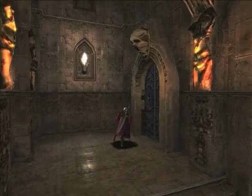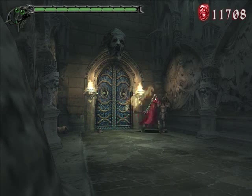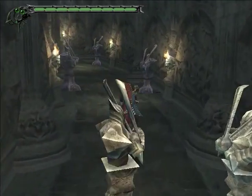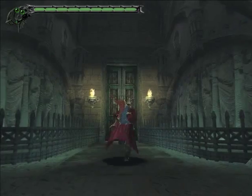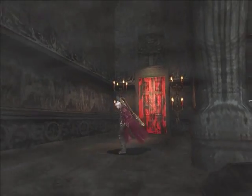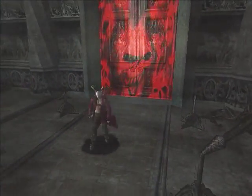This level was filled with time wasters, as you may have imagined - this video is going to be long. Smash up some statues and get orbs. You don't have to fight these guys, they're a waste of time. Oh no, blocked door - go left, Dante. Always go left. I don't see any monsters in here - why is there a red door?